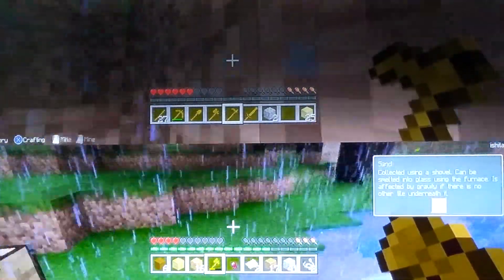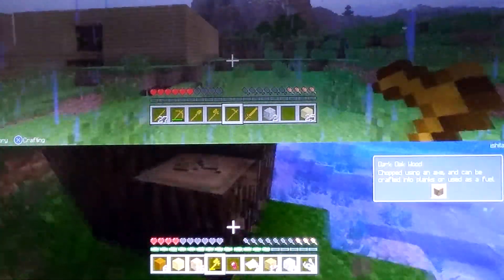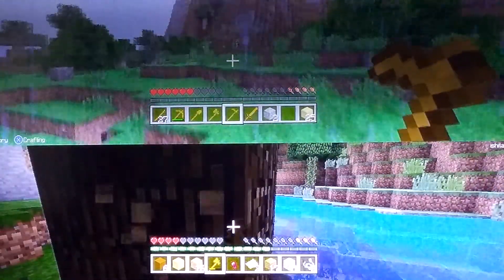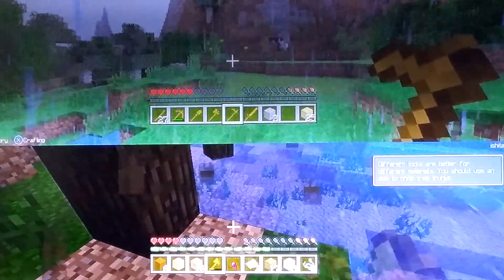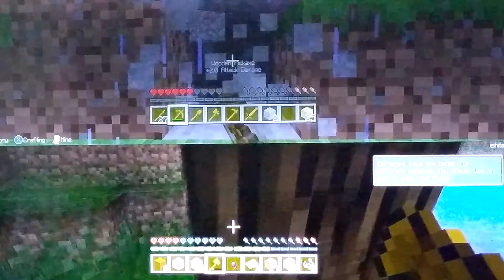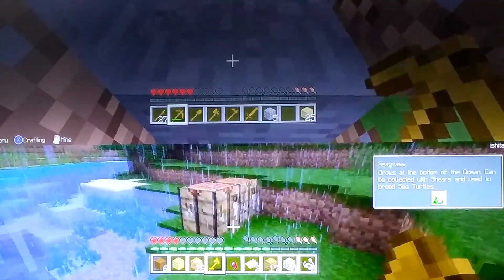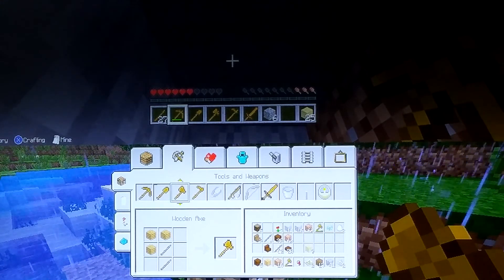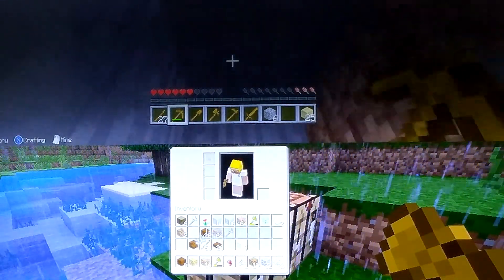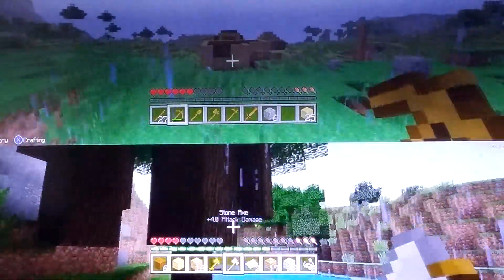We need dark oak wood for this. I'm just gonna get some stones here so I can have a stone axe. Stone axes are three stones, right? I didn't even know that. Wait — yes, three. Oh, I can make them! It's fine, I didn't know I could make it. Yay guys, I have a stone axe!